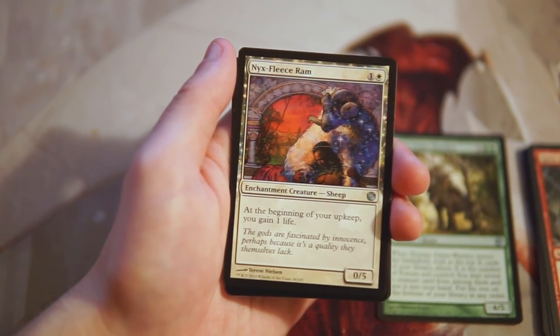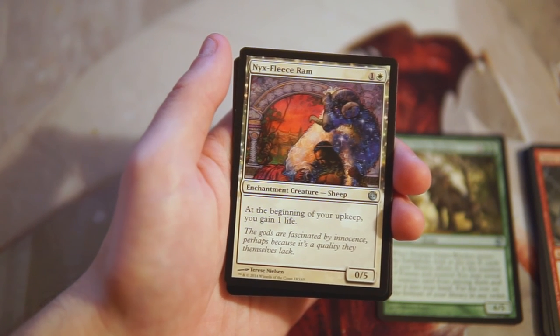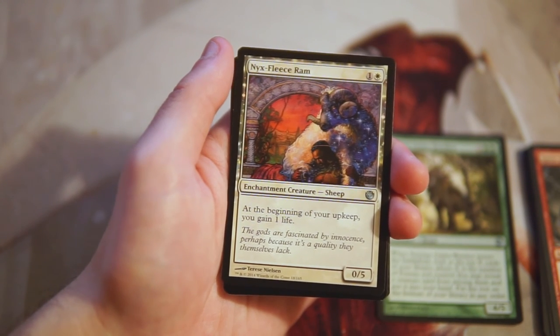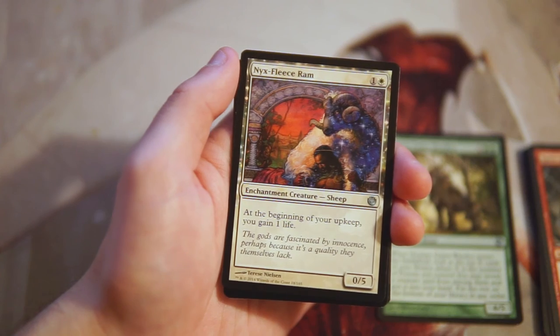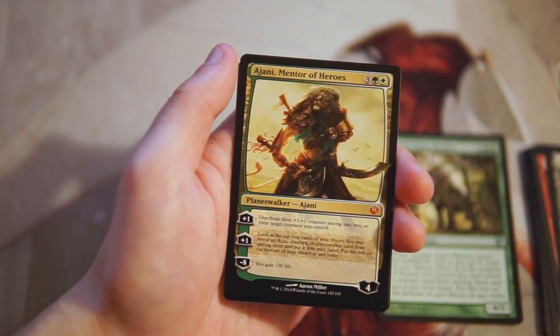Nyxfleece Ram is a 0/5 for one and a white — at the beginning of your upkeep you gain one life. It's an interesting card and people did fun things with it, but it's not good in limited, so I'll pass on this one.